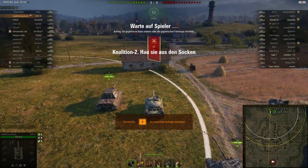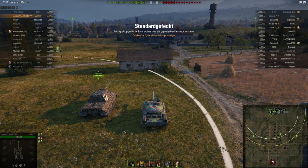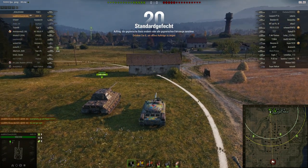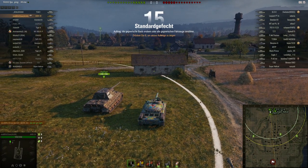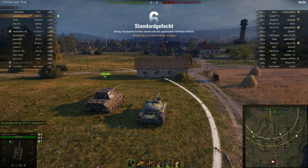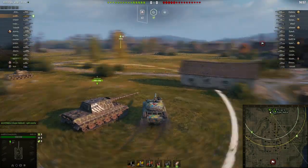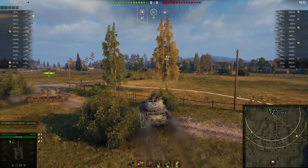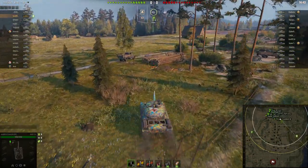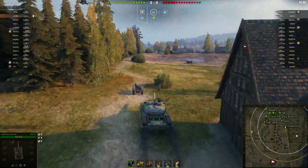Here we are in our game on Murovanka in a top-tier situation with our AMX 30 — only four tier 9 tanks, the rest tier 8 and tier 7. You should use the first 30 seconds to see what's going on. We have no light tank and no artillery, so this changes how the game will go. I'll take over the light tank responsibility and try to get some spots on the E6/E7 position.